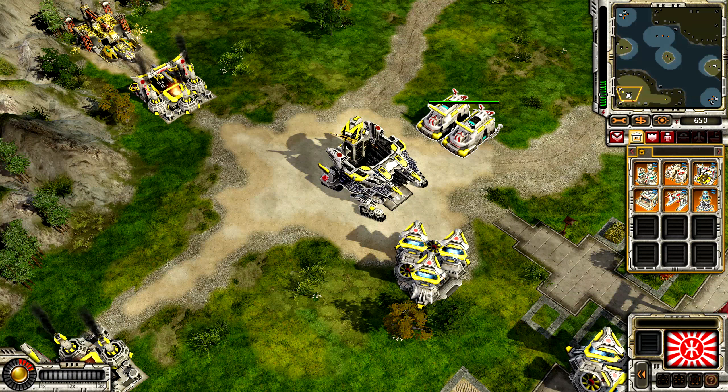We've got three refineries soon, so that should give us some decent income, even though for this mission we did not have a higher budget as we did in the previous one. That was quite nice — even with just 5,000 starting dollars more, you can already have a little bit of a head start.